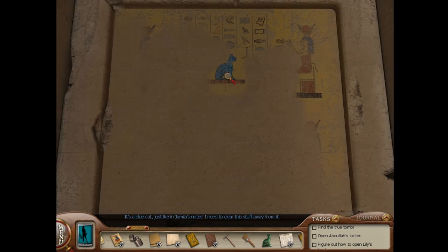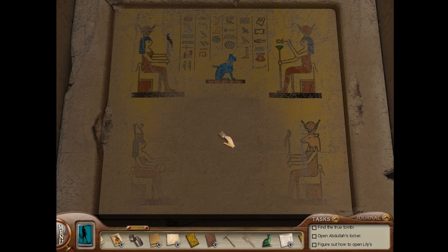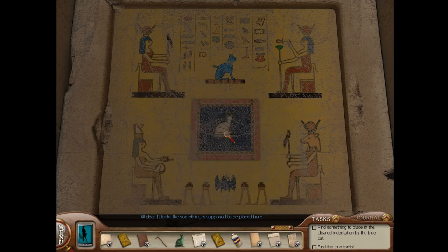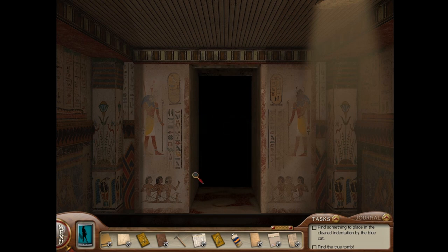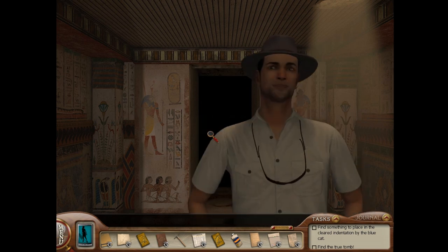It's a blue cat, just like in Jamila's notes. I need to clear this stuff away from it. So presumably this is a puzzle which will be super easy. All clear. It looks like something is supposed to be placed here. Maybe the cat amulet? Yes! Brand new location.